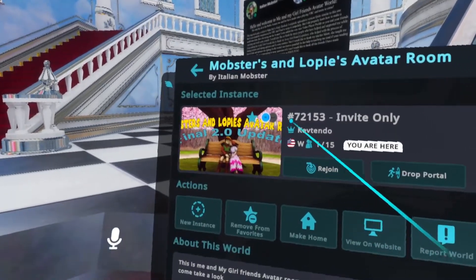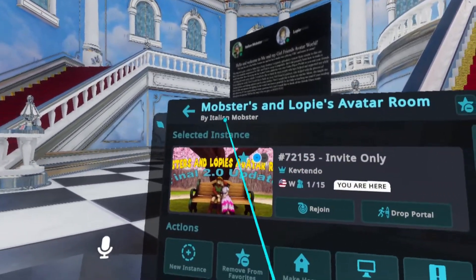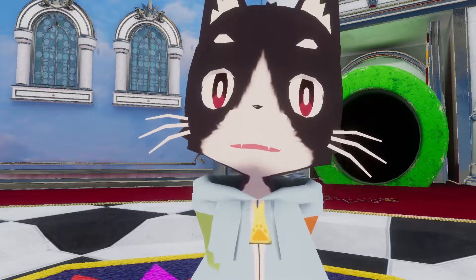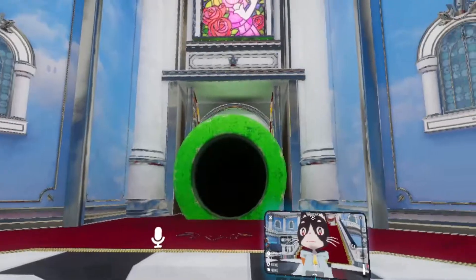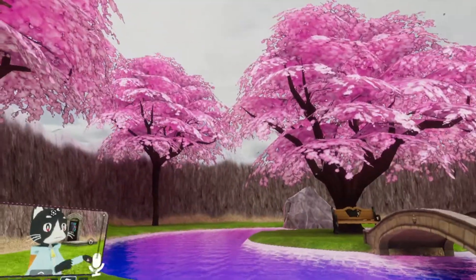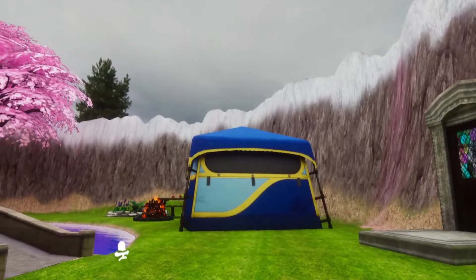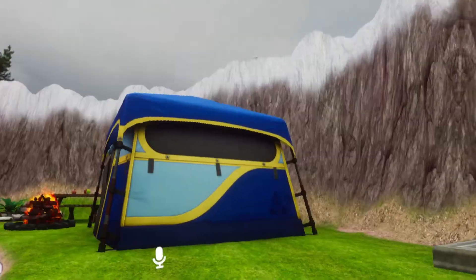The world I'm in for today's video is a PC world called the Mobsters and Loppies Avatar Room by Italian Mobster. Once you get into this world, you will head over to the pipe back behind me, go ahead and head through it, and once you head through it you'll enter into this little pond space.